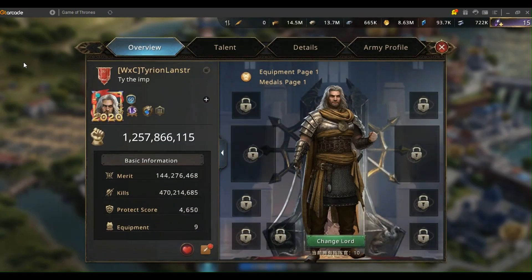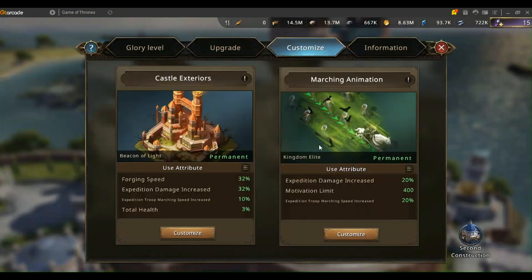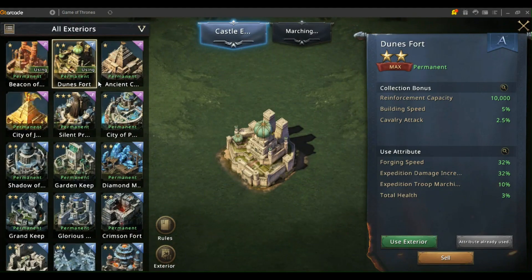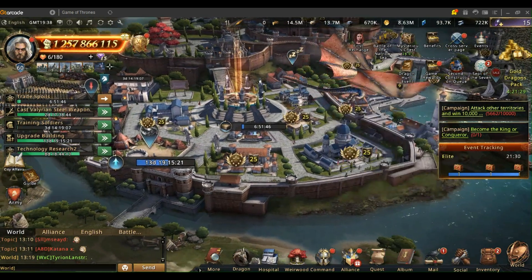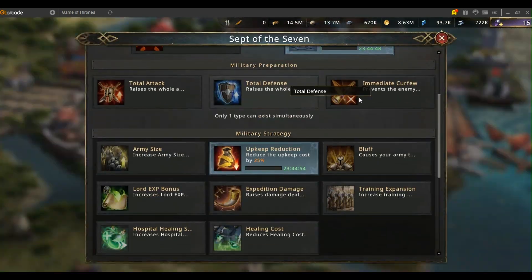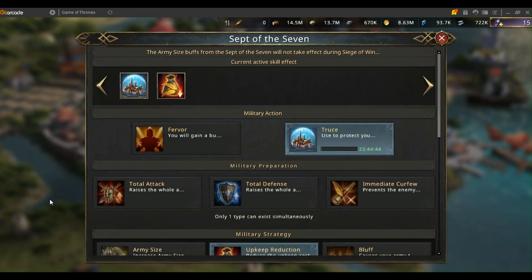Obviously, you should make sure that you have on the right gear, the right castle exterior and animation. By the way, the beacon of light is just the one I'm showing, but I'm really using the dunes for it. Make sure you use the kingdom elite marching animation. All of those things are going to add to your overall expedition damage. I also always make sure I pop at least a 25% damage increase whenever I'm hitting rebel leaders.